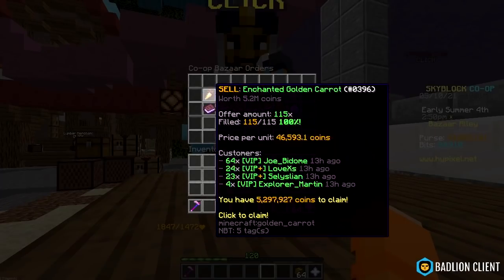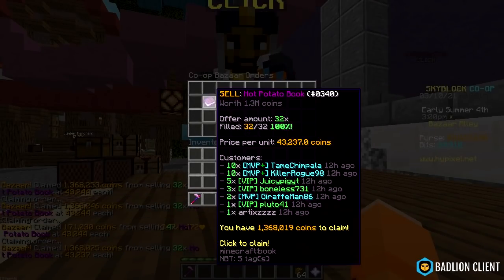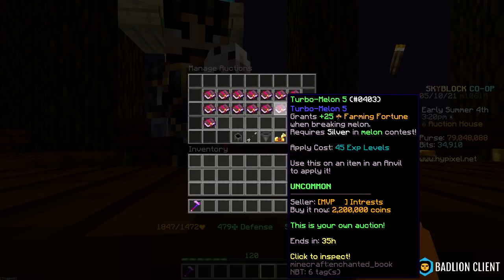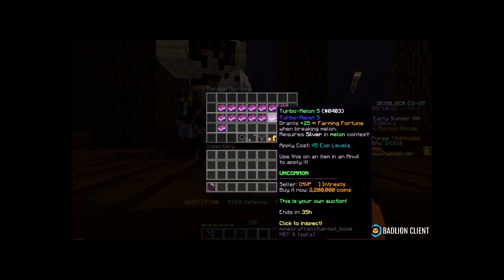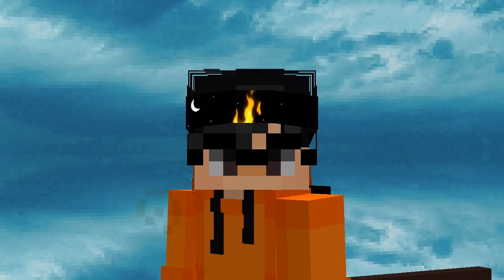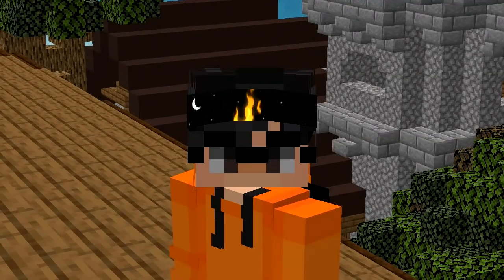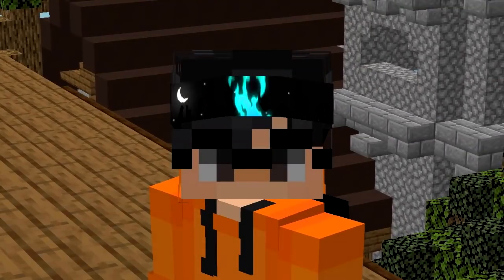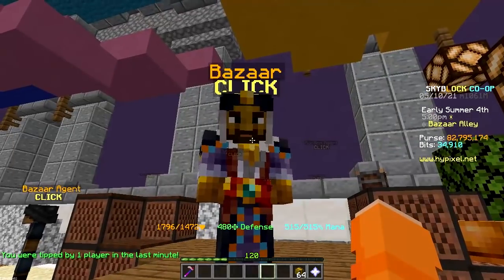So I'm gonna have to claim everything manually. And I have 3.7 million in the auction house. The turbo melon didn't sell — that explains it. But even if everything sold, it's nowhere near enough. I need around 150 million coins in order to buy the three remaining stacks. So how am I gonna do that?